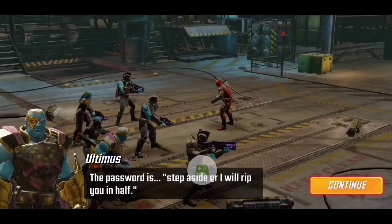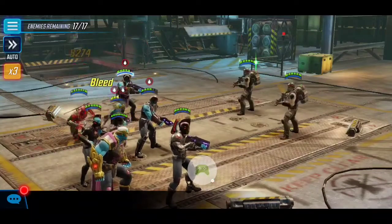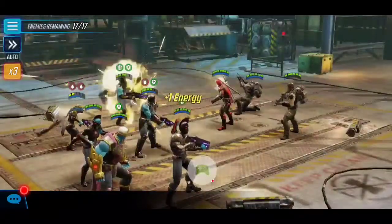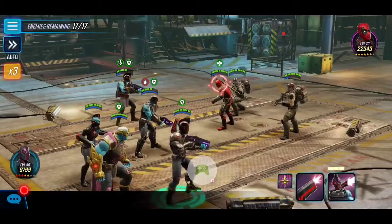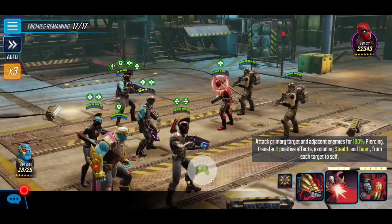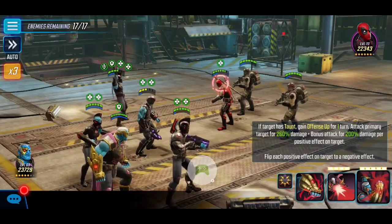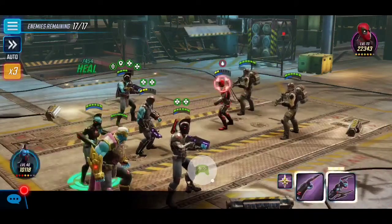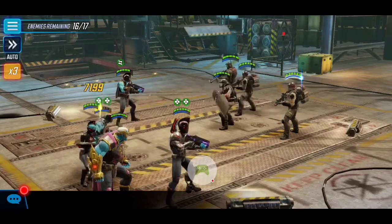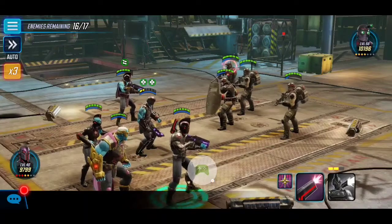The game froze for a sec there, but let's go. As we can see, we're up against a Deadpool and some mercenary guys. Right from the get-go I'd recommend taunting when you can with our Guard. That Deadpool is actually quite strong — 22k power — but fortunately we have a 23k Ultimus ourselves, so we're going to utilize him as much as we can to deal damage and take down Deadpool.